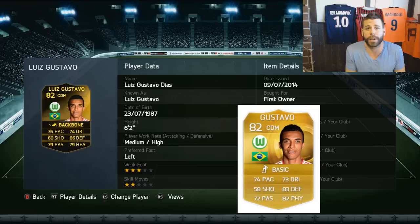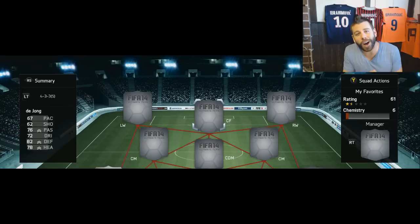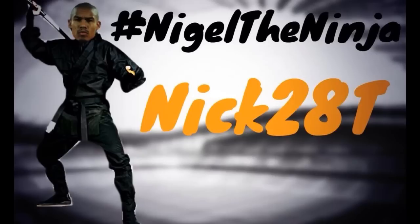Up next is another special card for me - my pack-pulled informed Luis Gustavo. He's kind of the rock in my Brazilian team and I love him. His UT15 card stats are great as well - someone who will no doubt feature in my Brazilian team next year. The height, the work rates, everything about his stats indicate he's a great player and it shows on the field. Brazilian teams are generally lacking for a holding midfielder, so he's really the only shining light - other options are okay but they don't stack up.